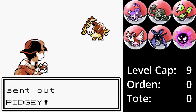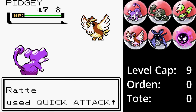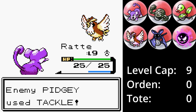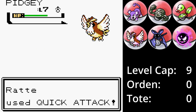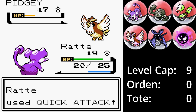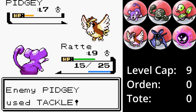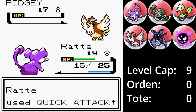Der Kampf beginnt mit Ratte gegen Taubsi. Ratte setzt Ruckzuckhieb ein, was ca. 25% an Schaden anrichtet. Das gegnerische Taubsi revanchiert sich mit einem Tackle, der genau 5 KP abzieht. Der nächste Ruckzuckhieb bringt Taubsi in den unteren gelben Bereich. Eventuell reichen jedoch drei Angriffe aus, um es zu besiegen. Taubsi greift weiterhin mit Tackle an und der nächste Ruckzuckhieb besiegt den kleinen Vogel.